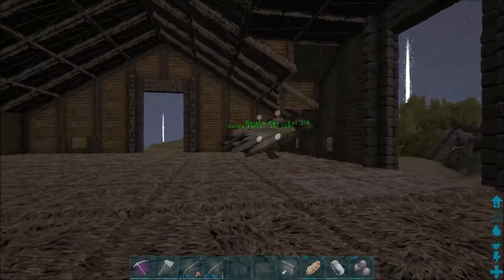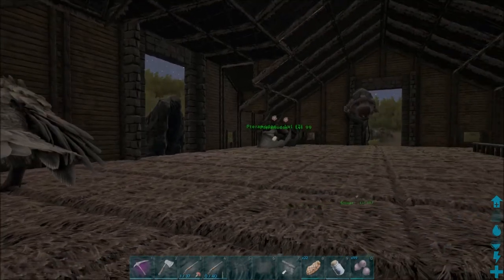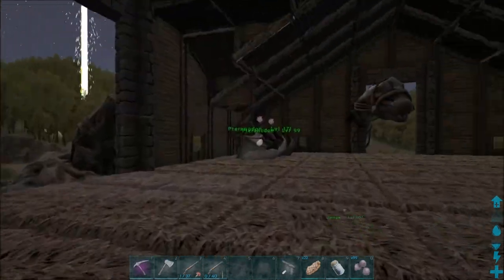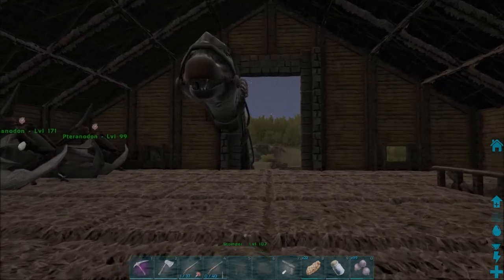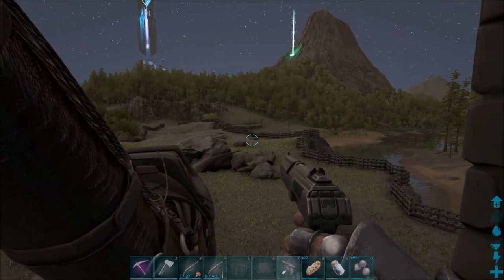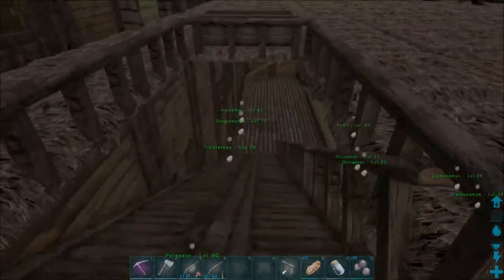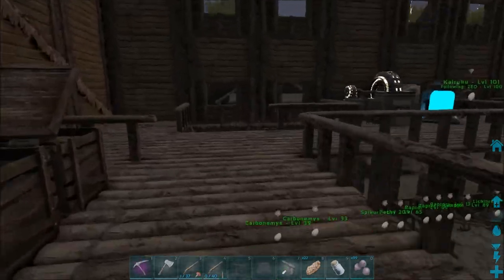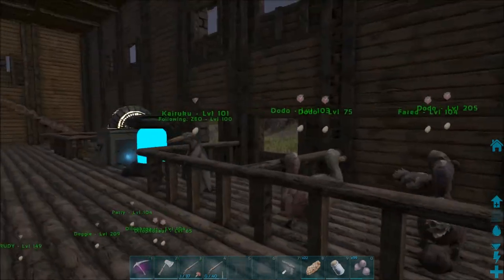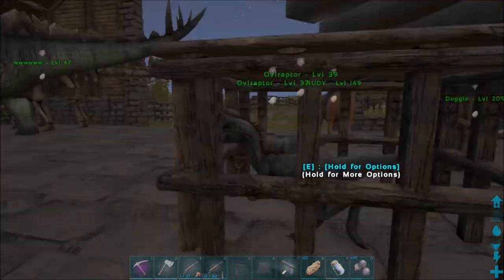They have eggs from the overraptors which I do want at least one more overraptor to put in another area to get better stuff going. I have all this area to put birds. Stomper is still up here and then Kevin — he's out on wander just wandering all around the base gathering all the stone. I have this area up here for smaller birds so the dodo and kairuku are up here. Anything else that's a small bird type thing will go up here and the bigger birds will go up top.